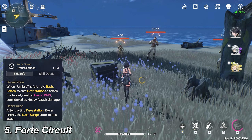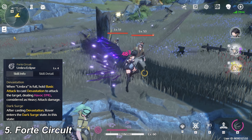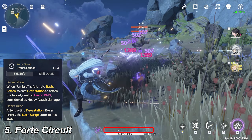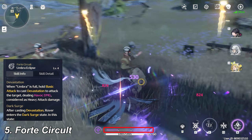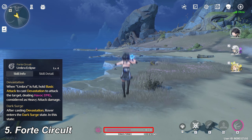Forte Circuit is the most complex skill to explain. It works differently on each character. You can see the energy bar on screen when you deal damage to enemies, use your skill, or use your ultimate — the energy bar increases. Forte Circuit consumes the energy bar to perform a special ability.